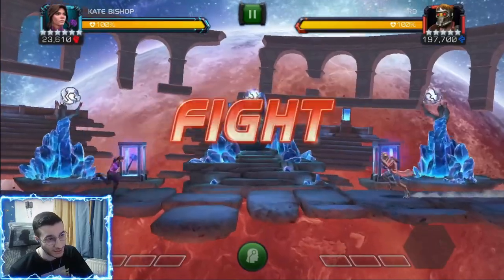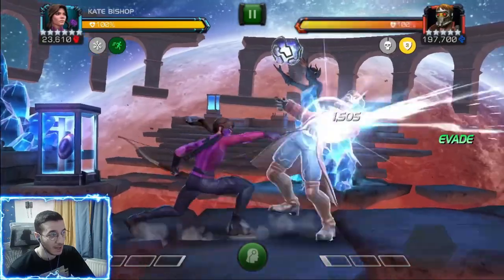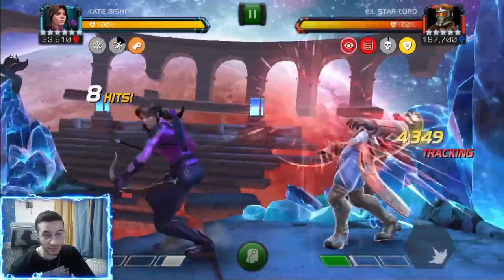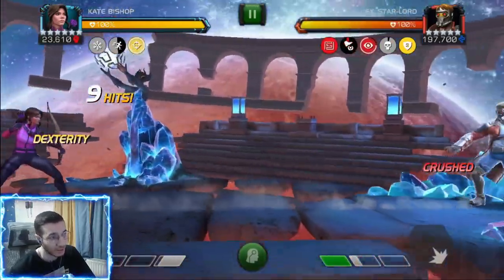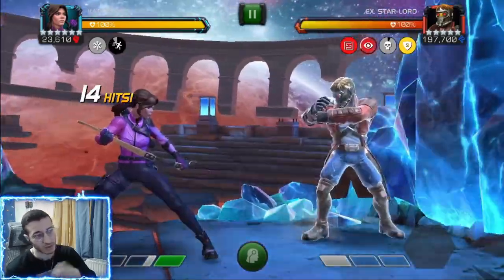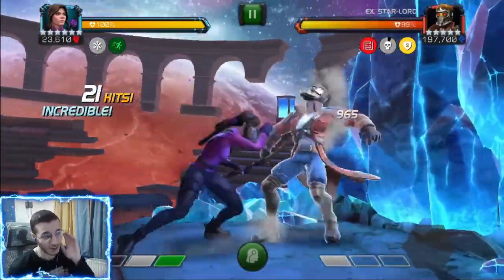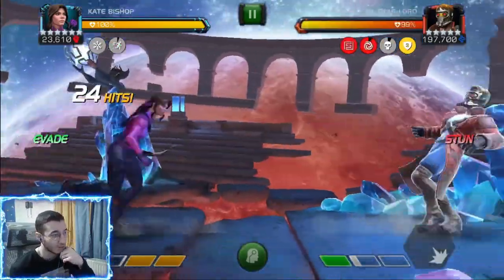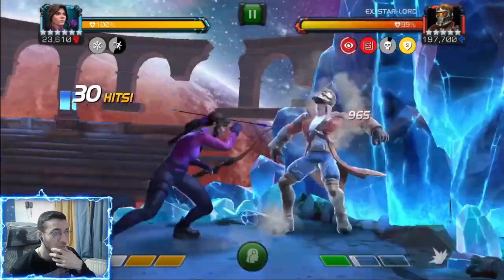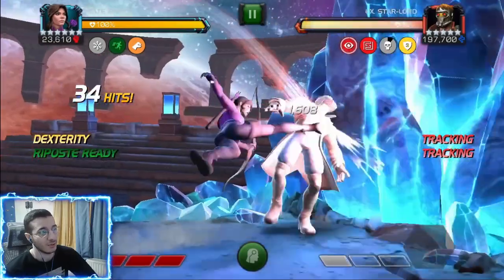There's not too many champions that can do it faster — Black Bolt probably can, but The Thing is just so tanky. The best part about Kate Bishop is the cold snap and there aren't too many champions immune to cold snap. That's where most of the damage comes from. Keep in mind that Thing fight was without caltrops because he's immune to bleed. Now this next fight is without suicides — I'm going to use the exact same rotation as against Thing: special three first, try and get that precision.